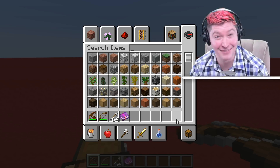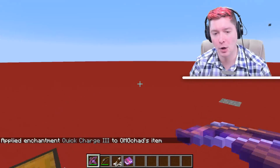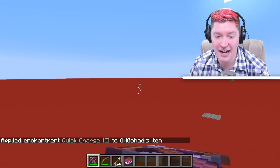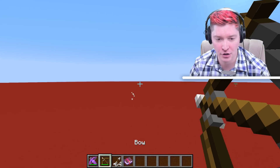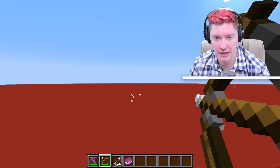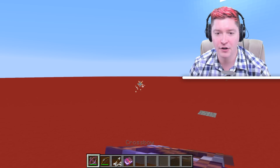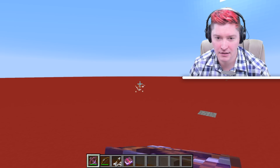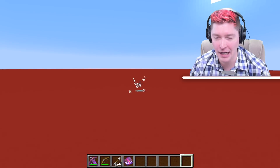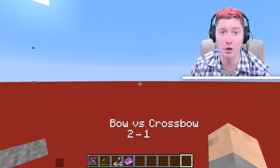Level two is another fourth, so that's a half second. Level three is three fourths of a second, bringing the crossbow down to be a lot faster than the bow. This is me trying to do it as fast as possible with the bow, versus — that is a lot faster with the quick charge three enchantment on it. So that's one for the crossbow in terms of reload speed.